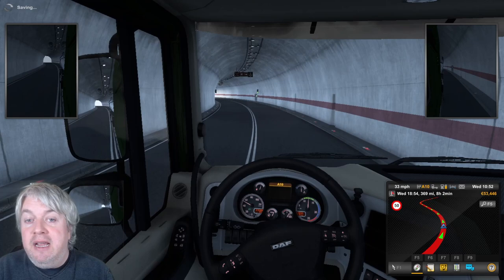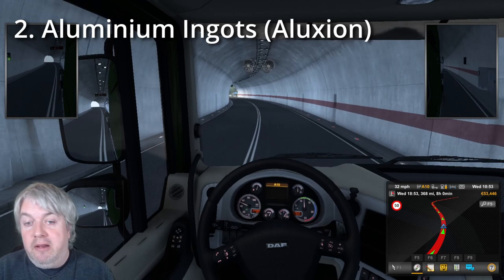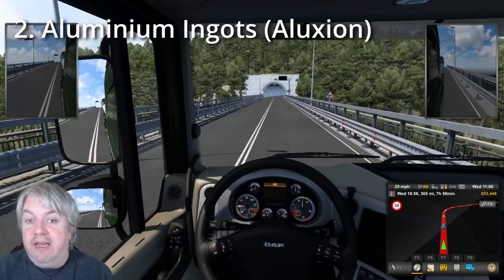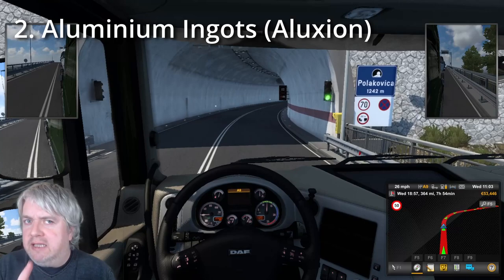The second delivery is aluminium ingots. There are a number of companies that have aluminium ingots, but the one you need is exactly the same as for the ore - same company, same sites. So that's Aluxian in Karakaj or Mostar in Bosnia, or in Nixic or Podgorica in Montenegro. Exactly the same thing, so you don't need to worry too much about those first two deliveries.